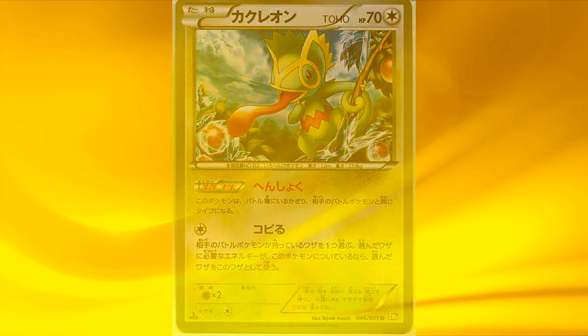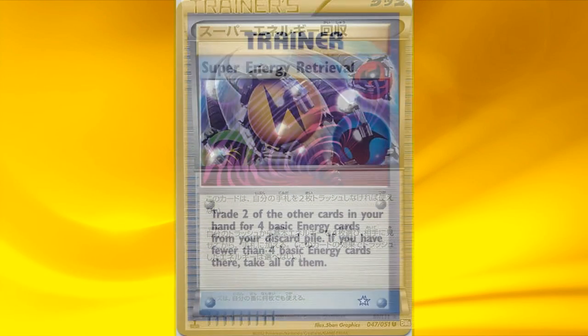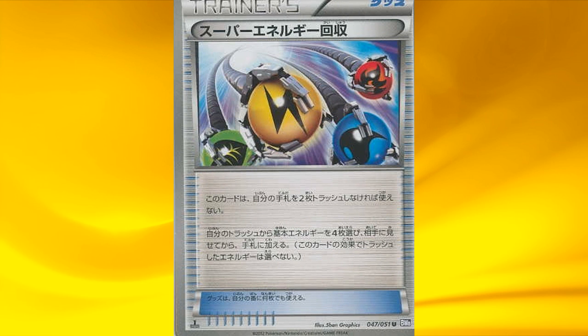Now we have the Trainer cards. We have Super Energy Retrieval, which is a reprint from long ago. It still states: discard 2 cards from your hand in order to get back 4 basic energies from the discard pile. If you discard 2 energies through this method, you can get those back plus others — but you need to have 4 basic energies already in the discard pile to use it effectively, otherwise it's not that good.